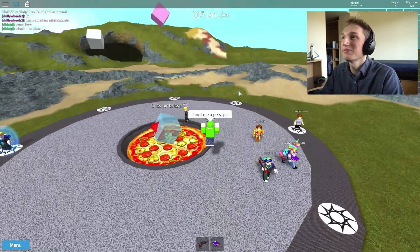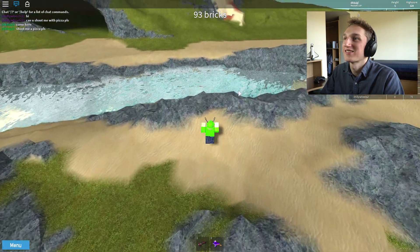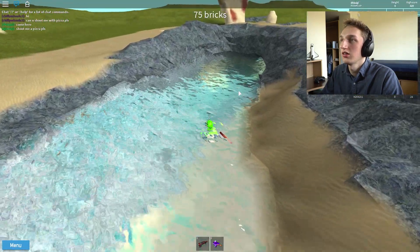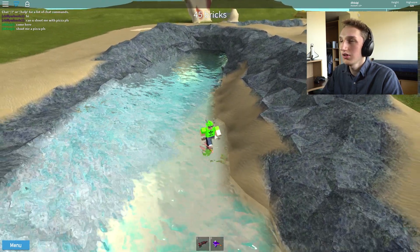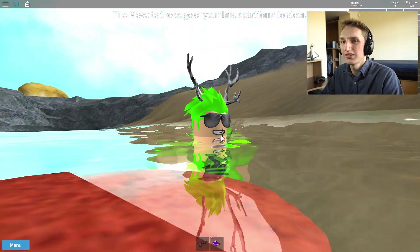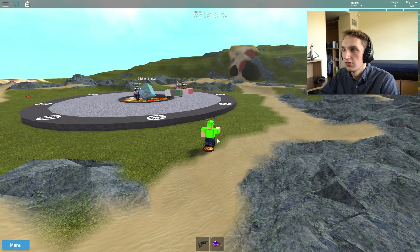Oh, it's all the way across the map! We're going after it — and it's just floating in the water. That's one soggy pizza! Why can I not get it? Click it — what? This doesn't make any sense. How do I — what? Something's going on here.